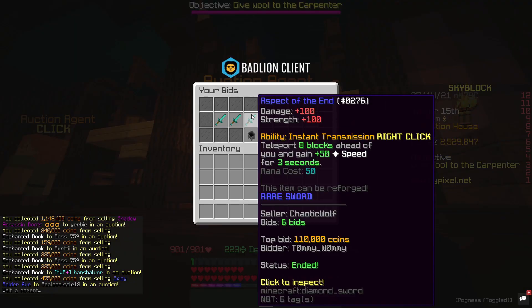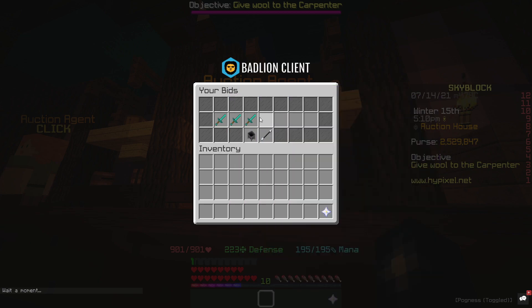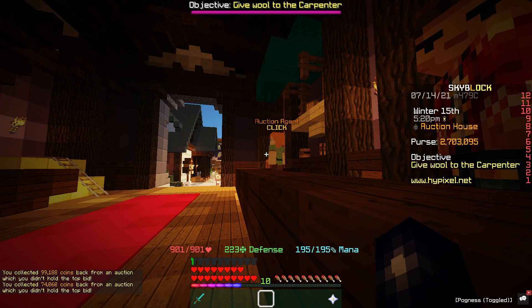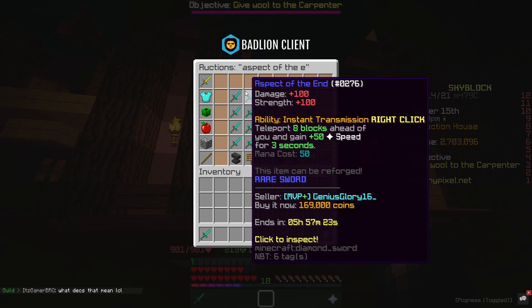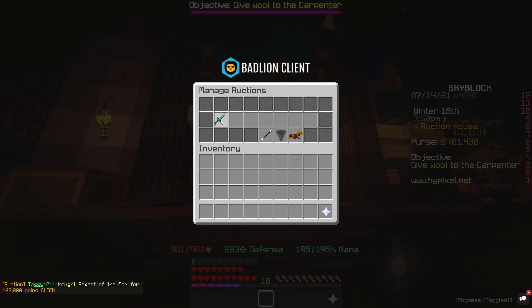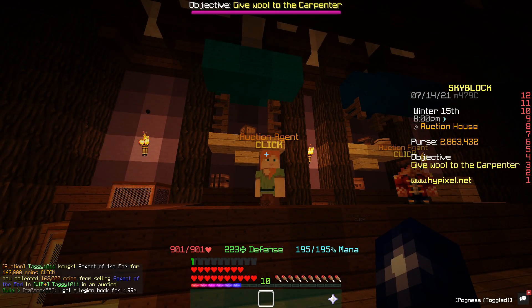If you remember, we actually ended up winning one of the Aspects of the End for 110k, so that's going to be a nice like 60k profit there. We'll collect everything back, and then we should nearly be on 3 million. The current price of Aspects of the End is around 165k, so I think we're going to list those for like 162k — we'll make just over 50k profit. Within about a minute our Aspect of the End has sold, and yeah, we're on just under 3 million coins.